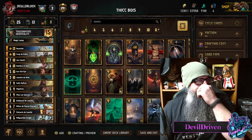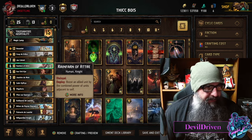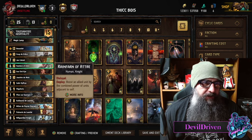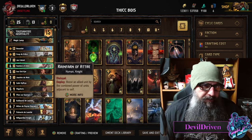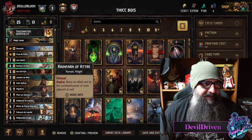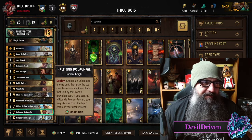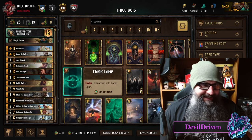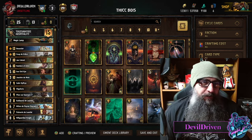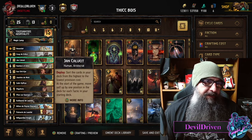So I threw Rainfarn in a deck here — he got a provision or a power decrease so he's at six. The combo wombo is: you drop Rainfarn next to something you keep boosting up with Bow Hurts and your Palmerins. You play Rainfarn, boost something up real big, boost it again, then Coup it, boost it up again, then play your Palmerin and just prop it.